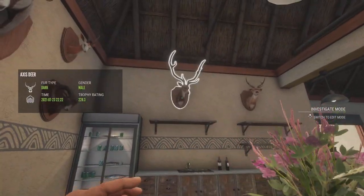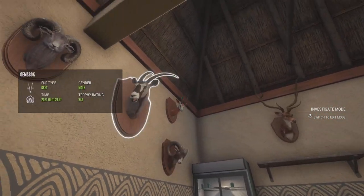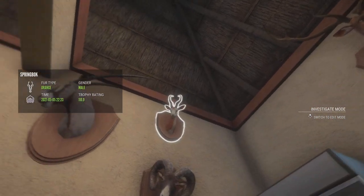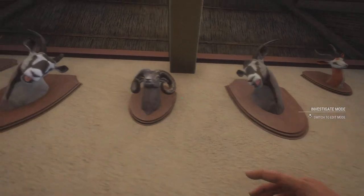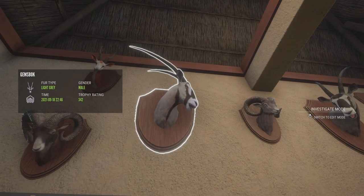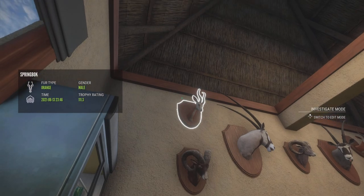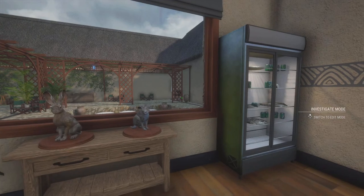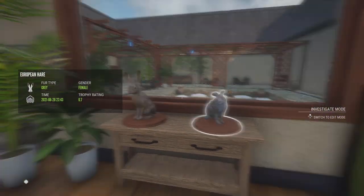This one was actually a legitimate Diamond — not one of the ones when they were super common. Then we have a Diamond Smallhorn Springbuck, Diamond Mouflon, Diamond Male Gemsbuck, Troll Grey Mouflon, Max Score Male Gemsbuck, another Diamond Mouflon, and another Diamond Smallhorn Springbuck. Then right here behind us we have our Diamond Scrub Hare and our Diamond European Hare.